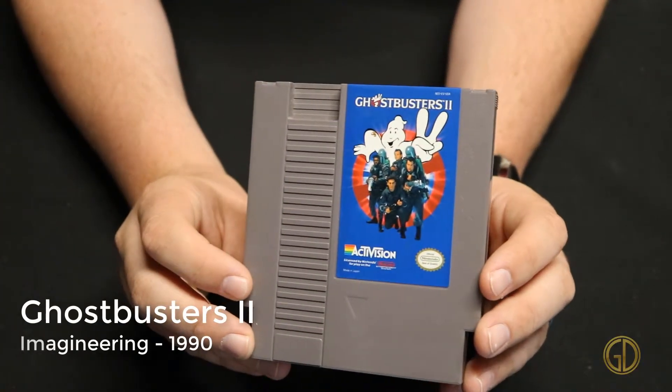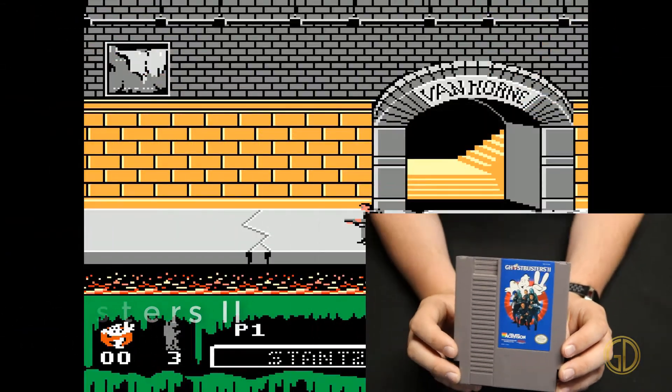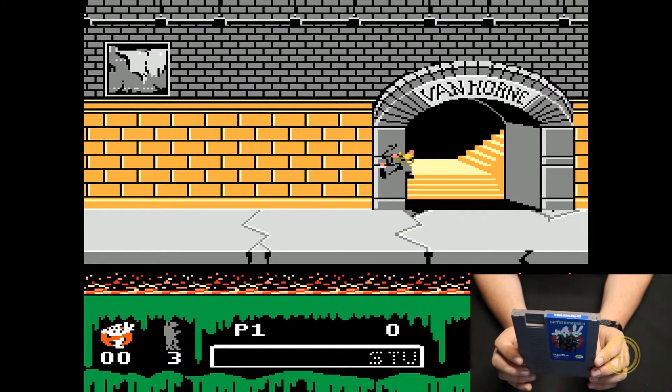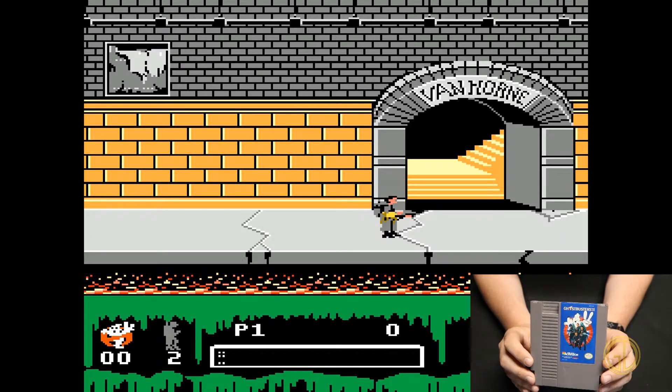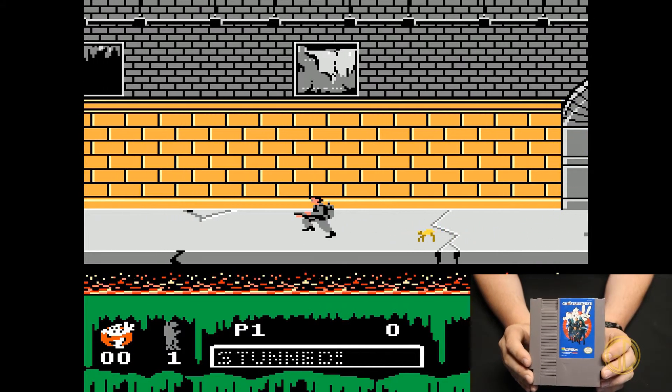The last game for this video is Ghostbusters 2, released by Imagineering in 1990. All I can really say about this one is at least it's not as bad as the first one — that one was crap. This one at least gives you more of a side-scrolling platformer, but overall still not great. So there you have it everyone — that is everything in part two of my NES collection. Have you seen any games that you currently have in your collection? Let me know down in the comments below, and please hit those like and subscribe buttons as well as the notification bell so you get an alert every time I have a new video. As always, I'm Game Dad — thanks for watching and I'll catch you in my next video.